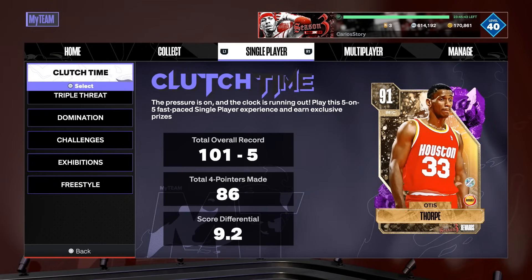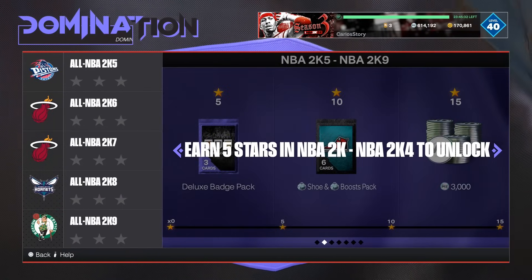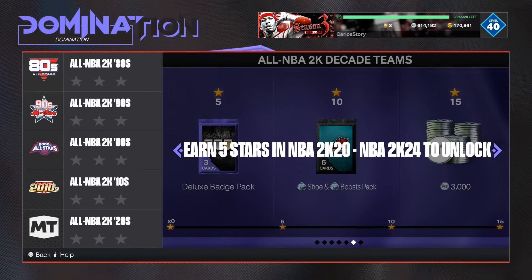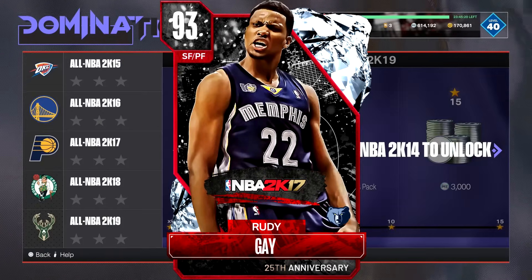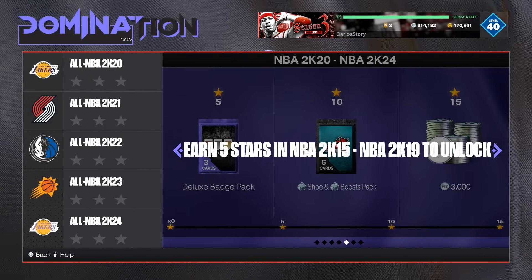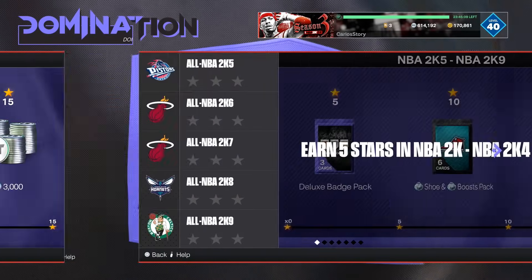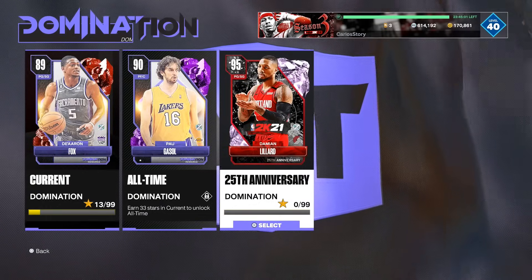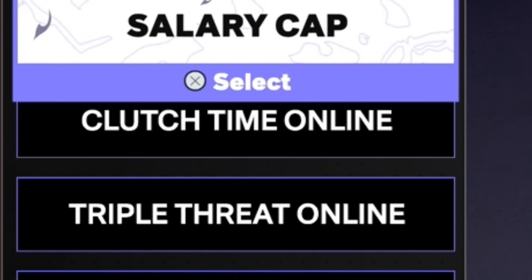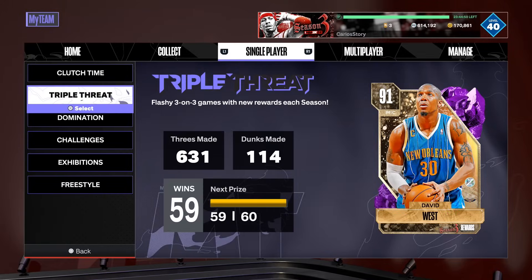Make sure you get as much MT as you can. Go into Domination — it's the easiest, stress-free way to earn MT. You get MT after every game, and rewards like the free pink diamond Damian Lillard and the 25th Anniversary Diamond option pack with Westbrook, Rudy, and others. Domination won't be expiring so it'll still be here. You can also earn MT through Salary Cap, Clutch Time Online, Triple Threat Online, Unlimited, or Co-op — just make sure you're grinding MT for the new season.